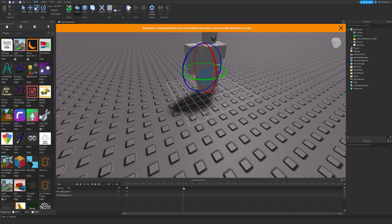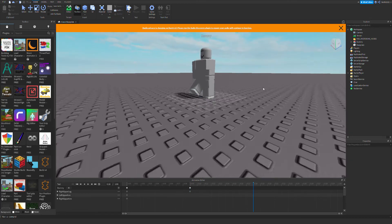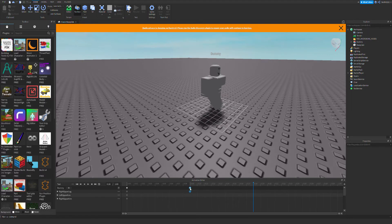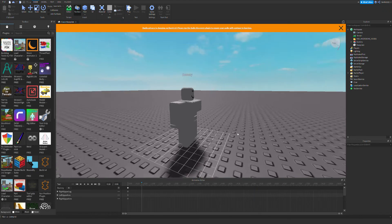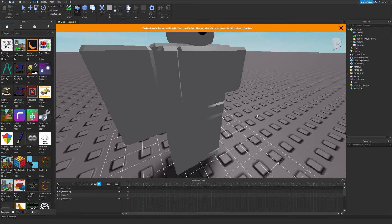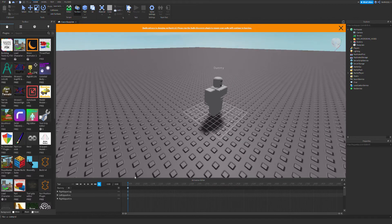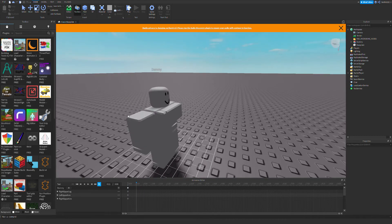I'm not going to animate him too much — just enough so you guys can see how to do it. Actually, I will animate him fully. I just need a little more space. Now that he's holding his hand, I'm going to press the loop button so it plays forever. That should be it.